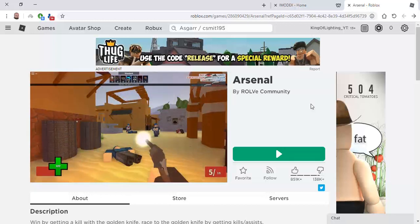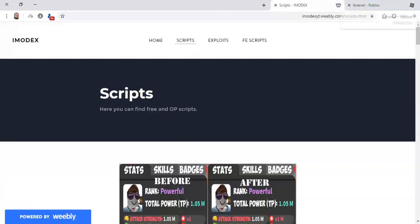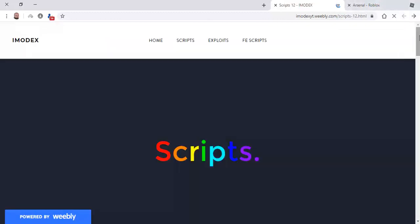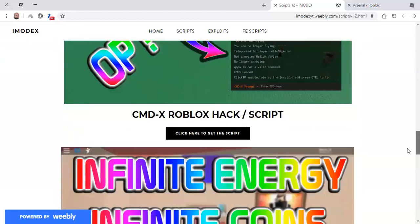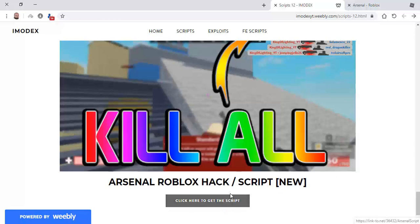So anyway, if you want this script, go to my website — click on the link in the description, click on script, scroll all the way down, click on 12, scroll all the way down again. And here: Arsenal, Robux, Hackscript — click here to get the script.